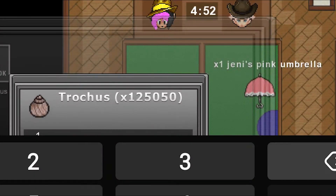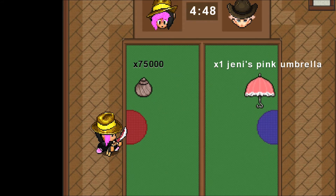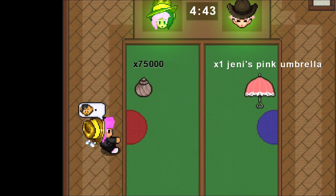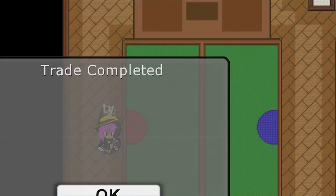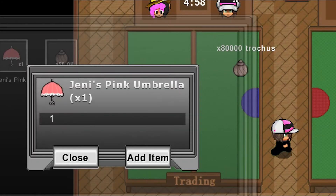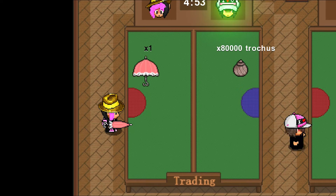Here I bought yet another Jenny umbrella for 75,000. Then I sold the Jenny umbrella for 80,000, so I ended up making 5k on this trade.